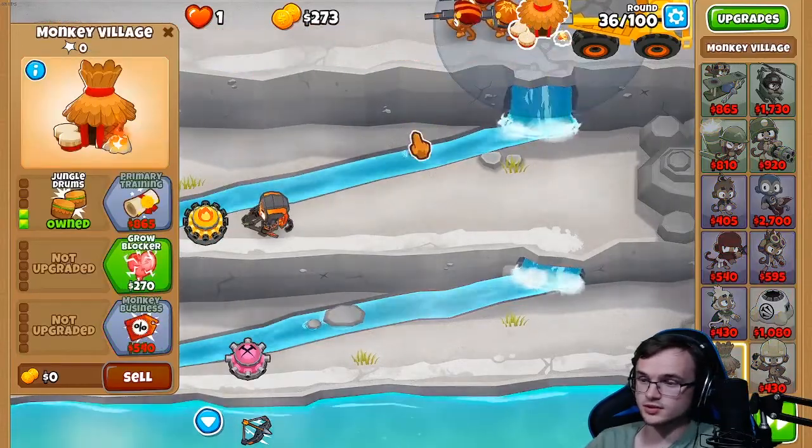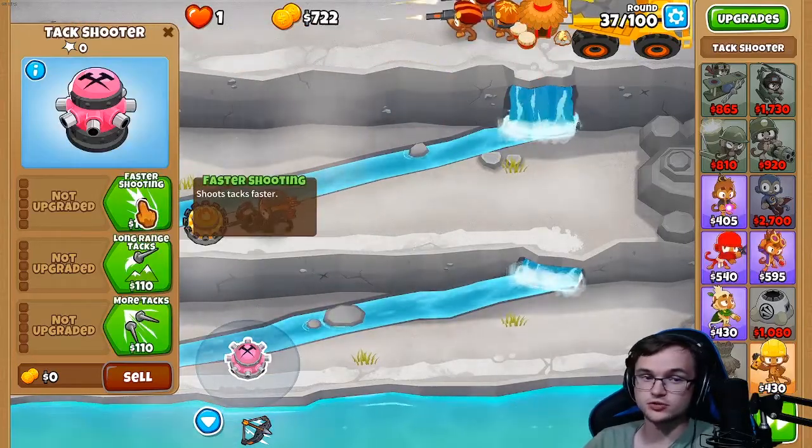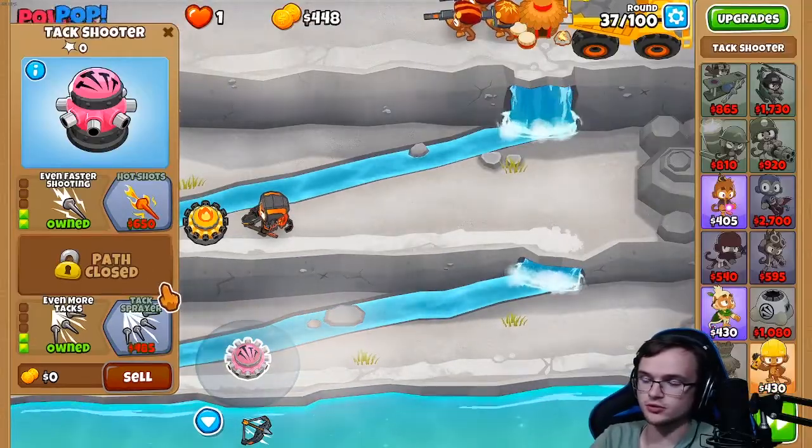Once you're done with that, the next thing you want to be doing is upgrading the bottom tack shooter, because he is actually the true star of the show when it comes to this run. Upgrade him to 203.